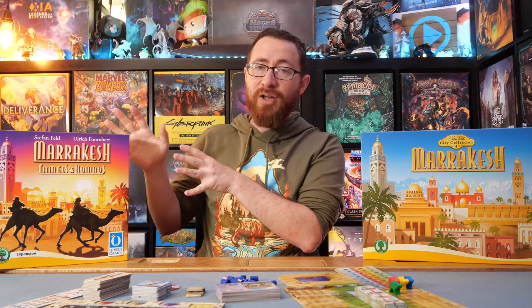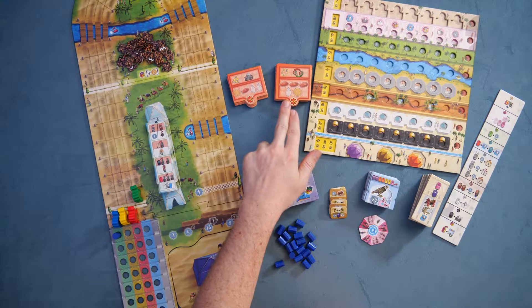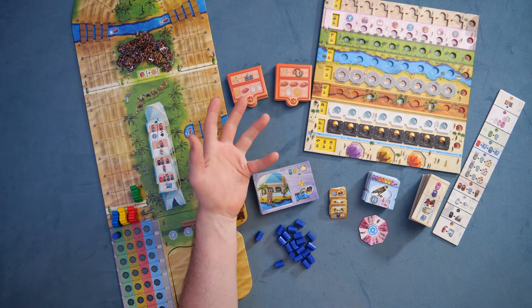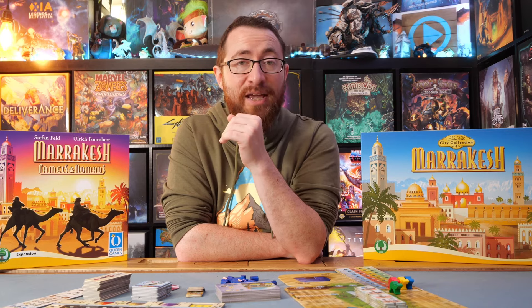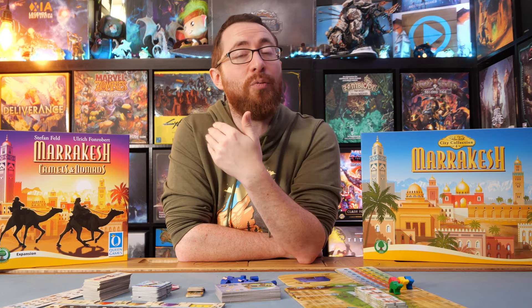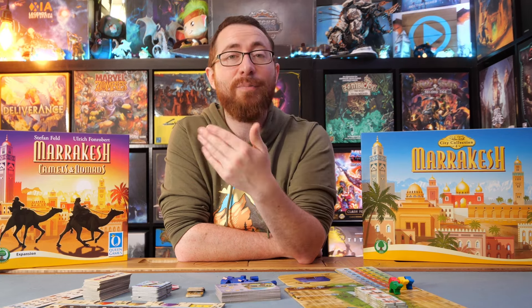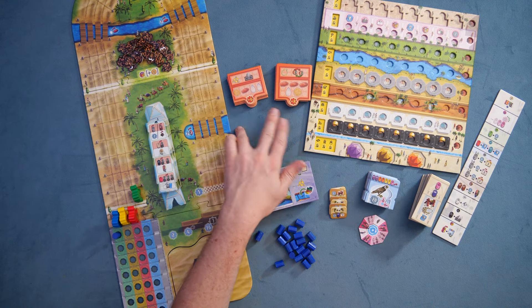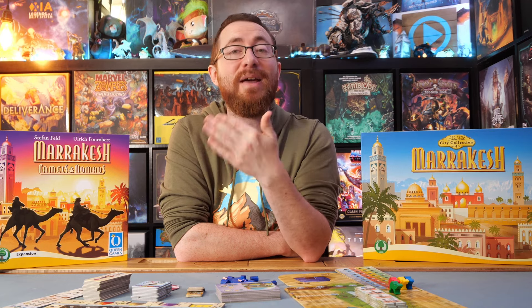Those are the two modules that share the expansion's name, but there are a bunch of other things as well. There are additional food provisions tiles that you have to pay for every round. In the base game you already pay resources every single round in escalating costs across the three seasons, and these give you tiles that cost even more resources — four or five — with a higher point penalty if you can't pay. But why would you want those? Because they also give you benefits.